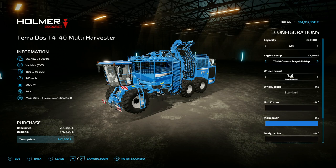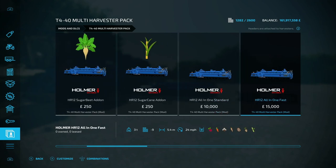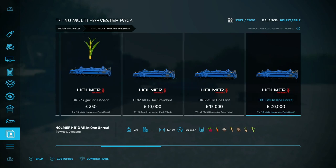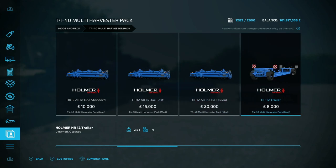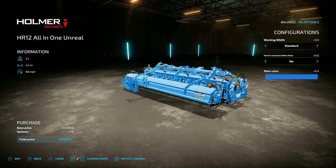Now ignore the first three items for a minute and look at the headers. There's an all-in-one standard header — you'll be able to do red beet, carrot, cotton, parsnips, potato, sugar beet, and sugar cane all with one header. It's a 5.4 meter unit doing 12 mile an hour with a 24 and 68 mile an hour top speed, and then you've got a header to go with it.